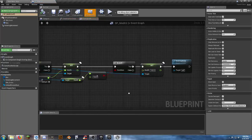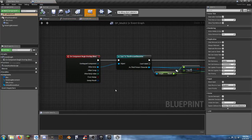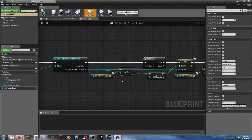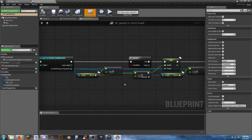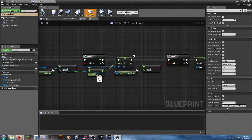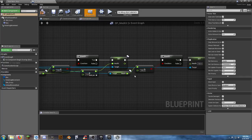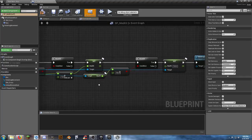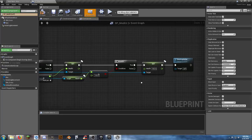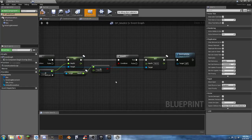What we did to get this working was: on component begin overlap, as soon as we overlap the component, it checks if the third person character's health is less than 100. If it is, we pick up a health kit which gives us 20 health - let's drop that down to 10. Then we check if health is over 100; if so, we set it back to 100, capping it out.